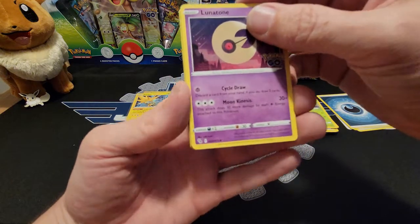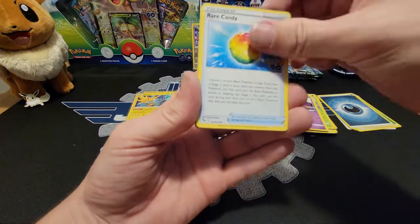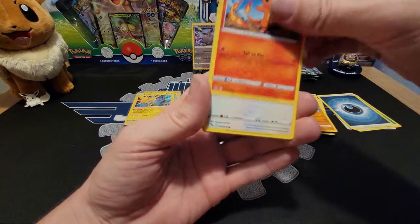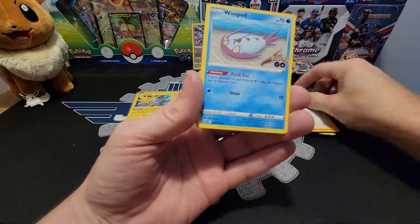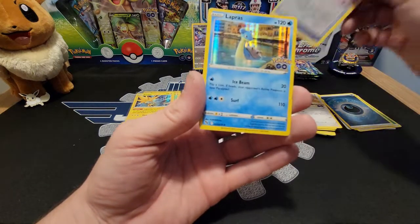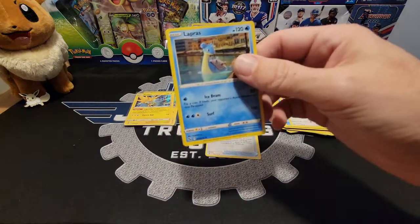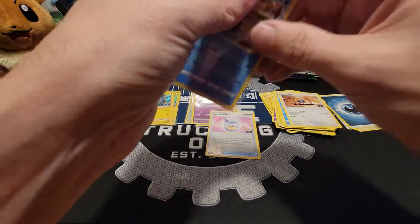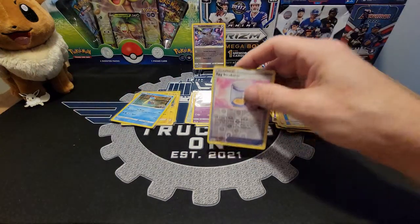Lunatone, Rare Candy, Unfezant, Onix, Charmander again, another Bidoof, Wimpod, Pidove, Egg Incubator, and Lapras. I feel like we've had the same eight to ten Pokemon in every single pack.